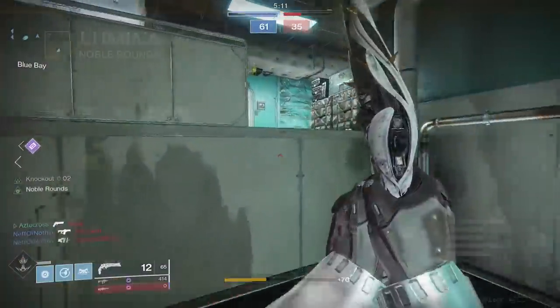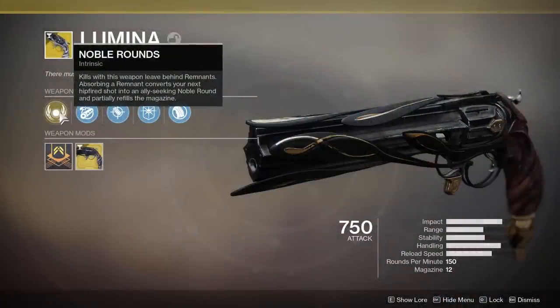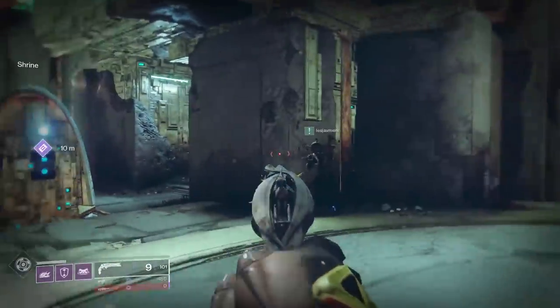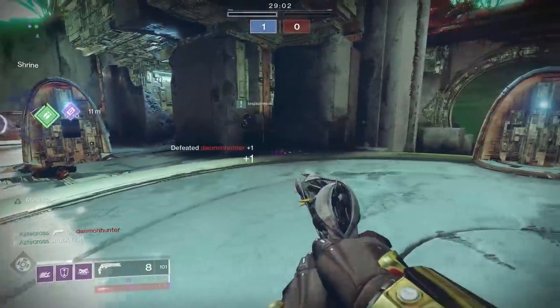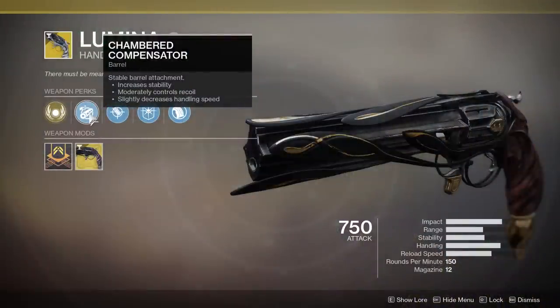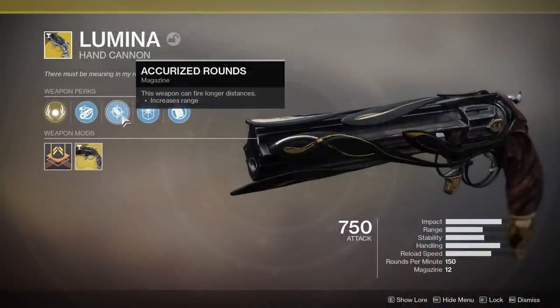First up, intrinsically it comes with the intrinsic perk Noble Rounds. Kills with this weapon leave behind Remnants. Absorbing a Remnant converts your next hipfire shot into an ally-seeking Noble Round, and partially refills the magazine. That Noble Shot that you shoot out after your teammate or ally — it's moving, it's humming. The weapon also comes with Chamber Compensator for increased stability and recoil control, and Accurize Rounds for a bump in range.